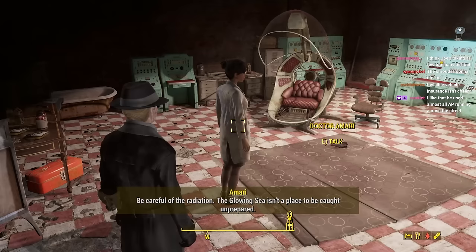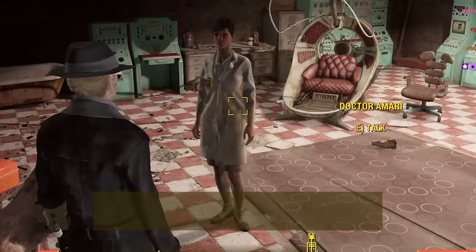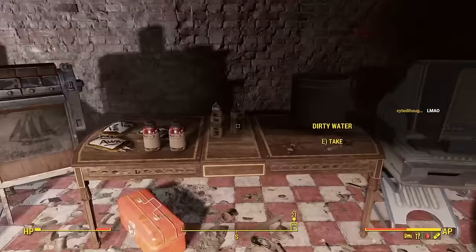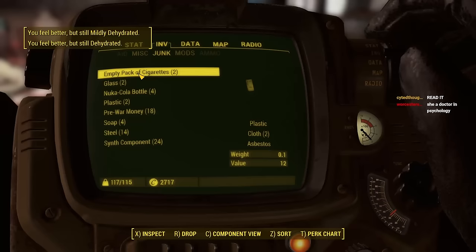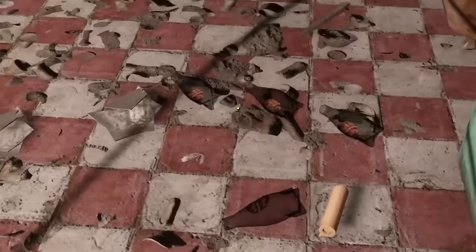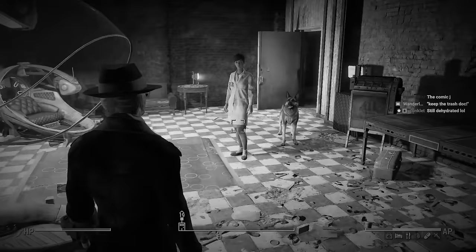Dr. Mari, please — I'm coughing up blood. We can just rob her. You don't mind if I throw some of my trash on the floor here, do you? In return for your generous donation of stim packs and water, I offer you two empty cigarette packs and four glass bottles. The Shroud always pays his debts. Goodbye.